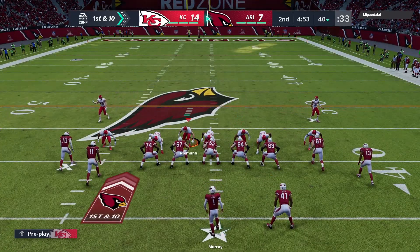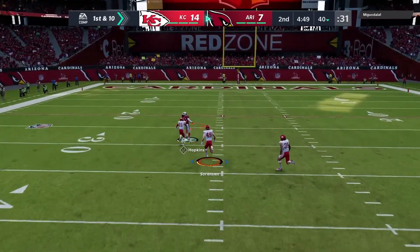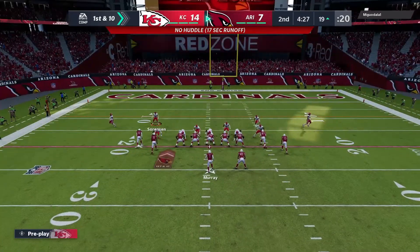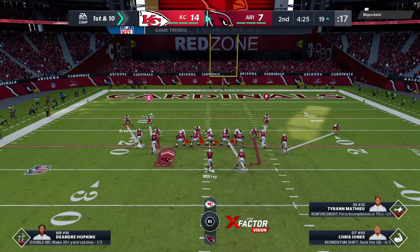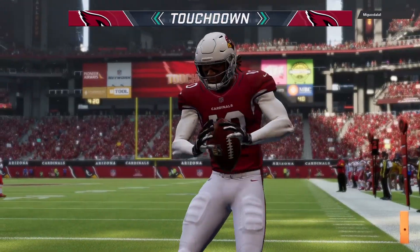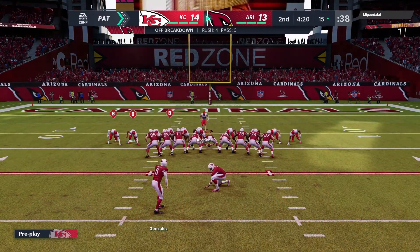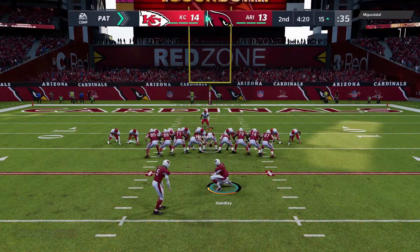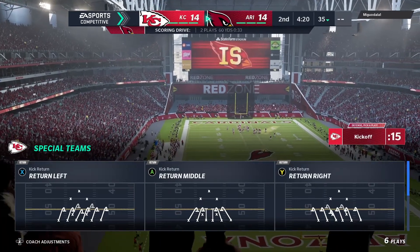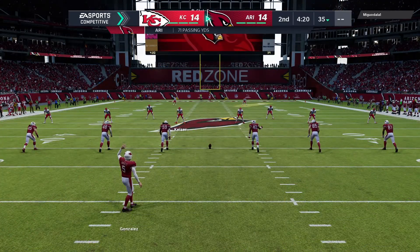Now they've got to go out there and get a spark going again. A shot into coverage downfield is complete, setting them up nicely deep in KC territory. From the red zone, they'll look to throw — that's going to be caught, and he is into the end zone. Touchdown, Arizona! Kyler Murray with a touchdown throw to DeAndre Hopkins. Gonzalez puts it through — that ties the game at 14.